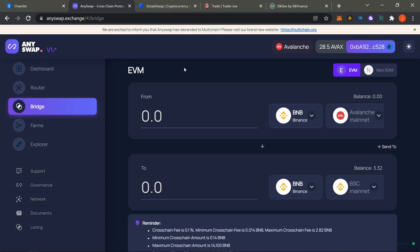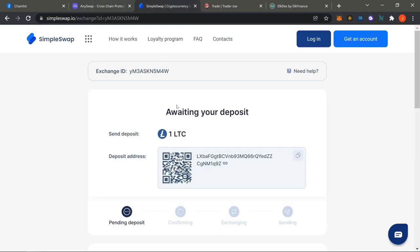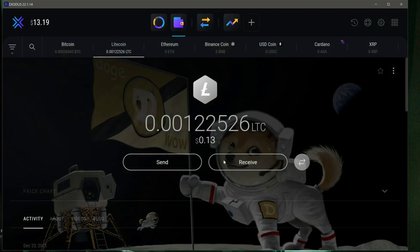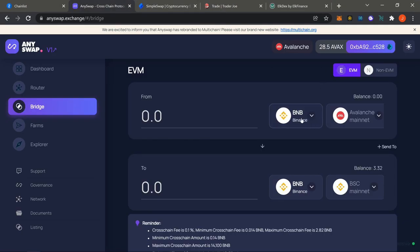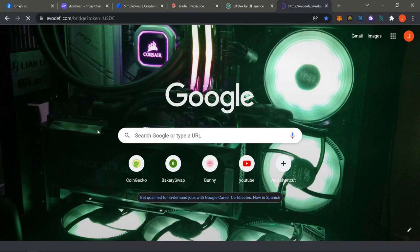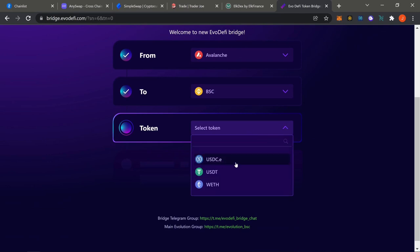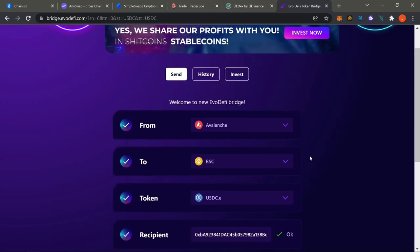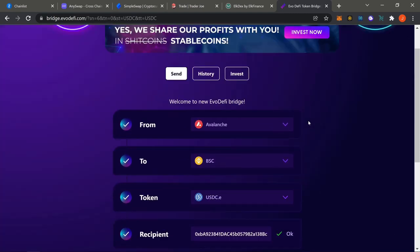All you need is the Binance wallet on MetaMask, then choose your method: use Simple Swap if you're swapping something from Exodus over to BSC; if you're already on different chains like Fantom, use AnySwap and just purchase BNB then use the bridge. Lastly, let me bring up EvoDeFi. If you're already on AVAX or Fantom, you can go to EvoDeFi, switch to BSC, select the target chain, and bridge over USDC or USDT.